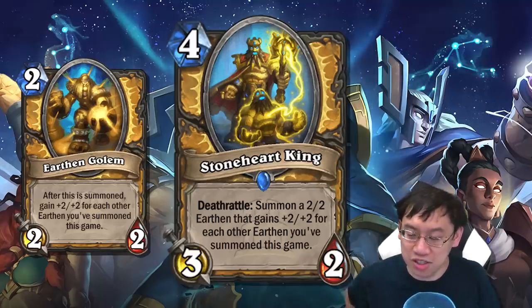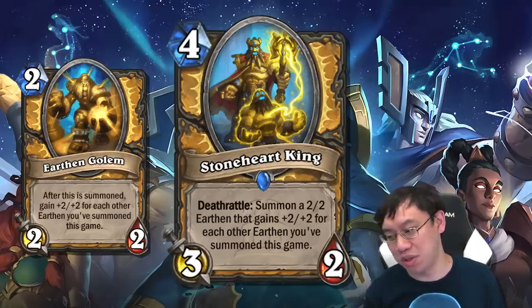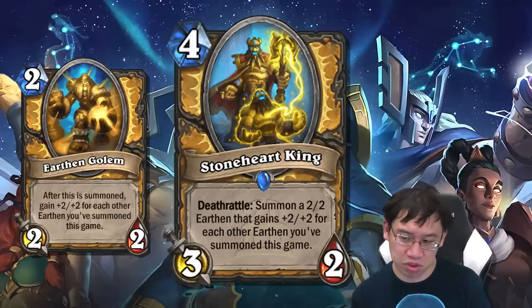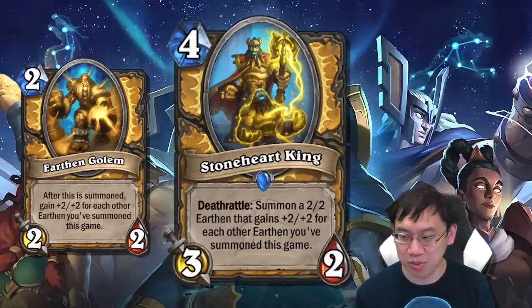So again, if this is a 4 mana 3-2 that deathrattles into a 2-2, pretty meh. If it was a 4 mana 3-2 that deathrattled into a 4-4, eh, whatever. A 6-6 — now we're talking a bit. And of course, that upgrades the future Earthen Golems, importantly.